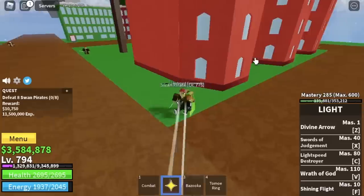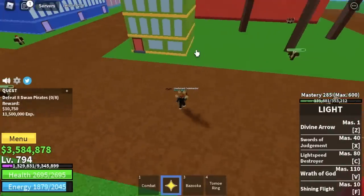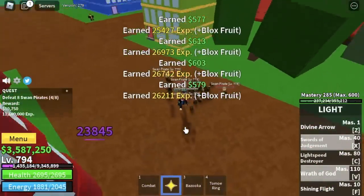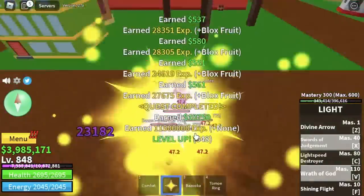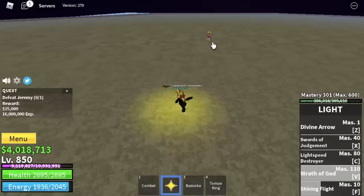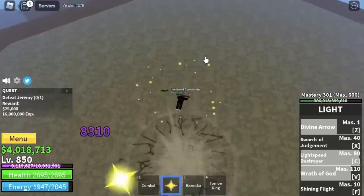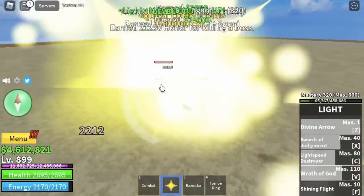Next up, the Swan Pirates — one of the easiest mobs to defeat here in this Sea. Just lure them. Logia Elemental is in effect at this level, so no damage. At level 850, you can start defeating Jeremy, or Bellamy from One Piece — he's easy to defeat. Grind this boss until you reach level 900.